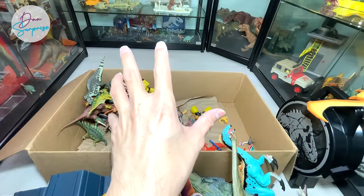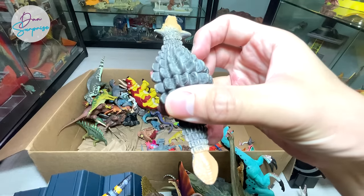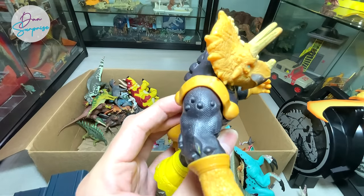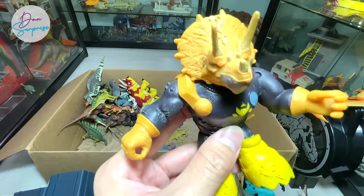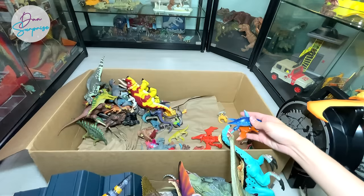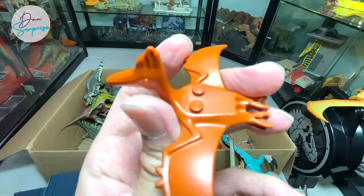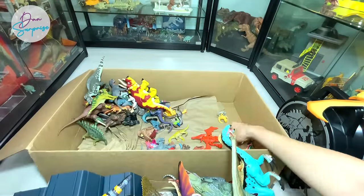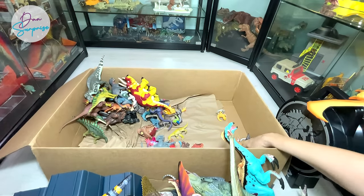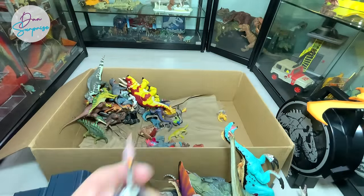We have a Gyrosphere right here from Lego. Speaking of Lego, I've purchased plenty of Lego-compatible figures - going to fix them and show you guys soon, still waiting for them to arrive. We have an Ankylosaurus from Toys R Us. This is possibly from Bandai - it looks like a Triceratops, triceratops part-human, part-triceratops, looks really cool. A mini Pteranodon, a T-Rex from a toy store set, a Takara Tomy Elasmosaurus, and a vintage Lego Pteranodon.